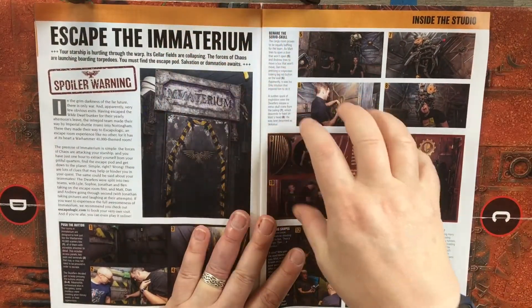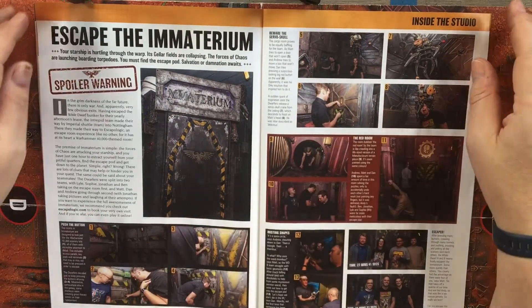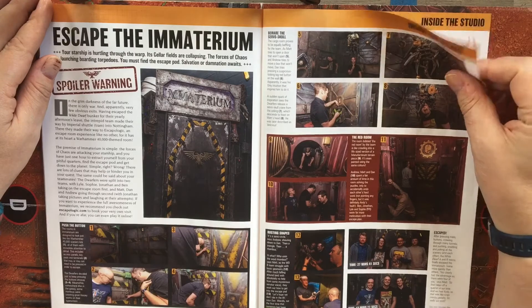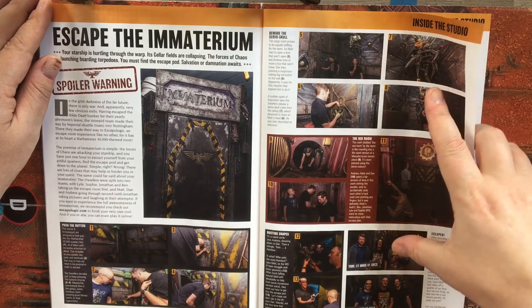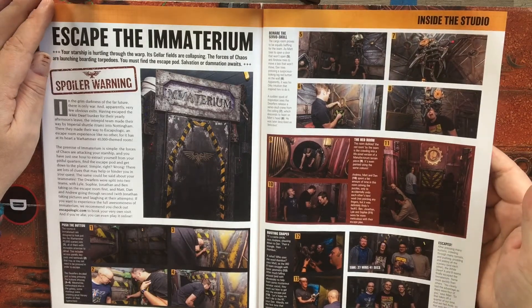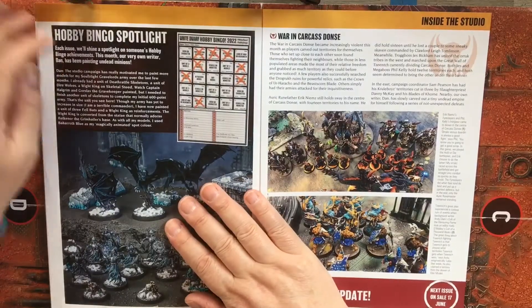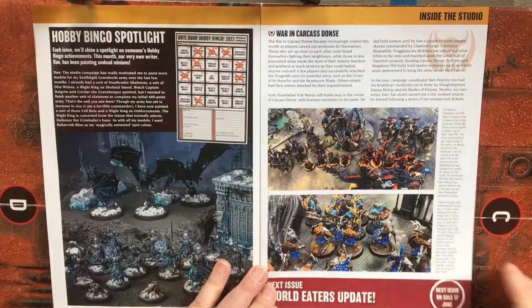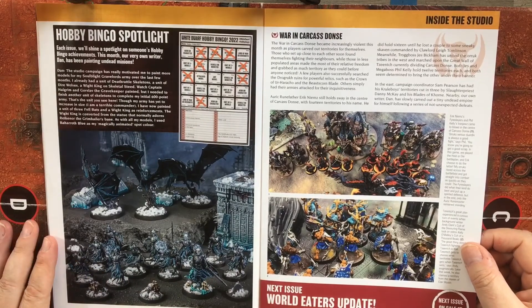And then there's information about a 40K-style escape room, and two teams that did it — one took 27 minutes 41 seconds, the other took 43 minutes 27 seconds. And then the final two pages. The next issue is out on June 17.